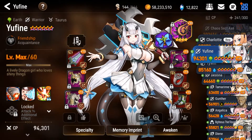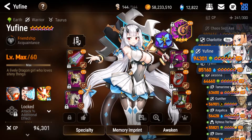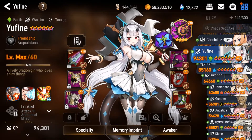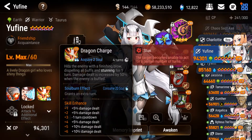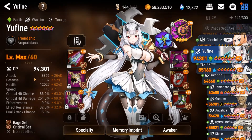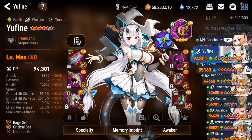Next up on the list we have Yufine. This is pretty self-explanatory — Yufine exists for the sole purpose of one-shotting things. At least that's how I use her. Even outside of Banshee 11, I want her to one-shot things. So for that purpose, I have her S3 at plus 6. I needed all of that damage to guarantee the one-shot. As far as stats: 94.3k CP, attack at 3.8k, defense at 1.1k, 12k health, 116 speed — nice and slow to take advantage of my plus 30 Hellcutter.